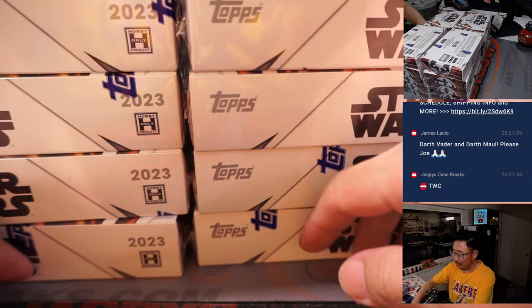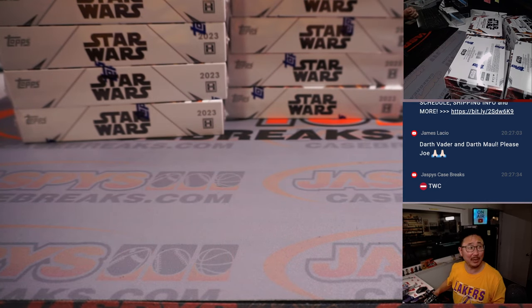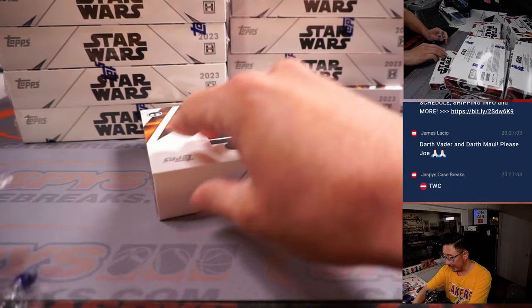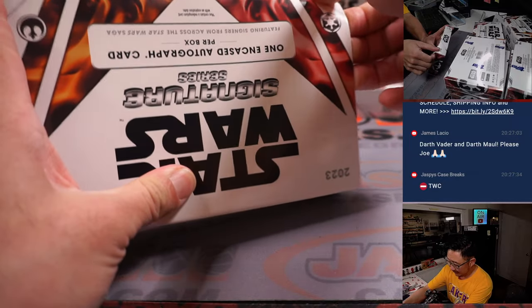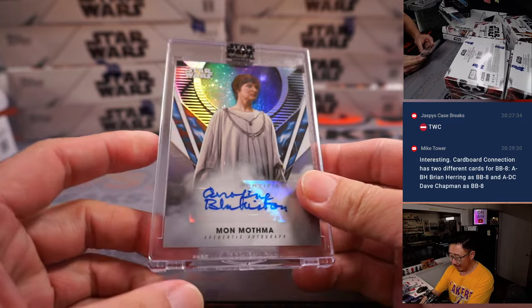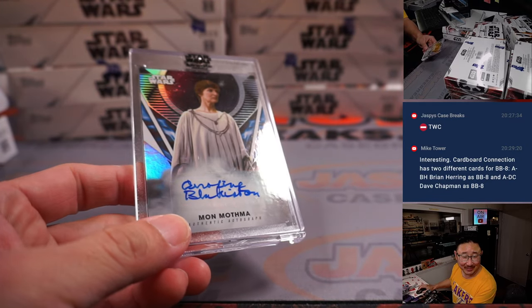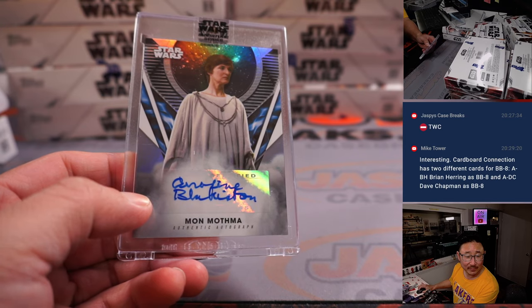It's a deep cut, but it's Godfather 2 where they're in old New York and that scumbag landlord comes in trying to raise the rent. Then he realized who Vito Corleone is after insulting him, comes in all nervous and says, 'the rent will stay the same.' Alright, first one out of the gate is going to be Mon Mothma. Many Bothans died bringing this autograph into this box. That's going to go to James.